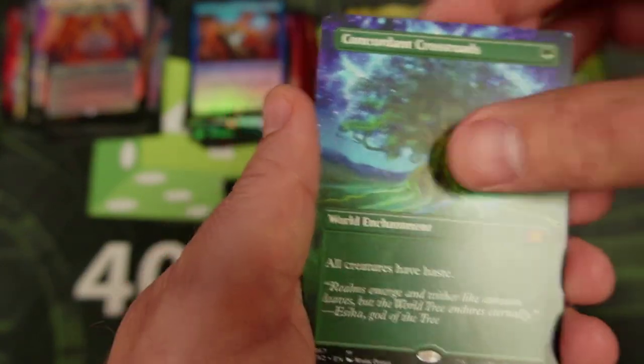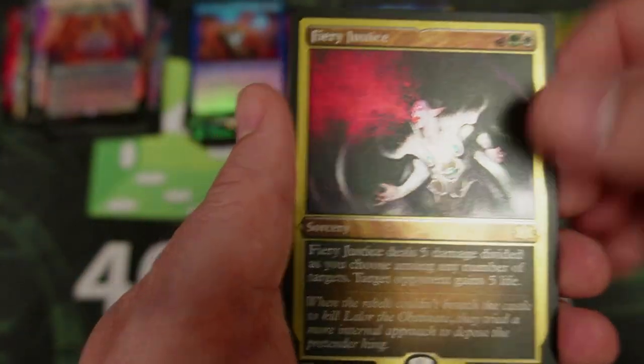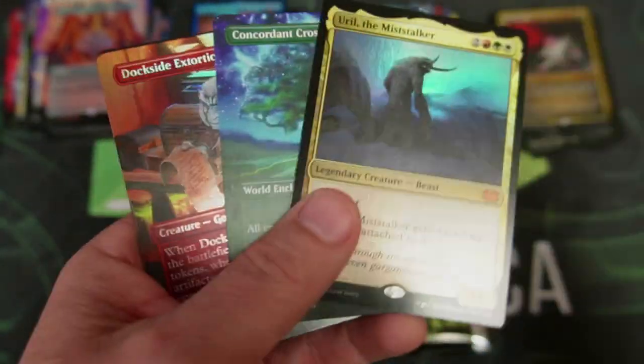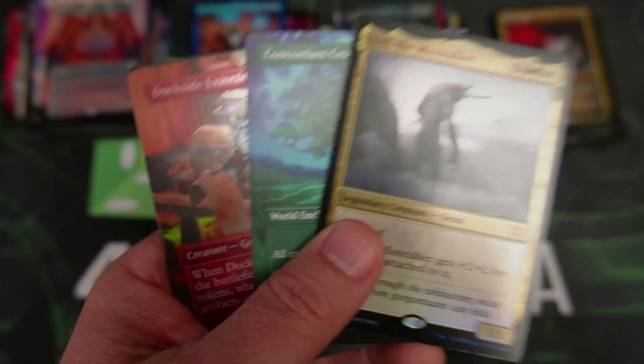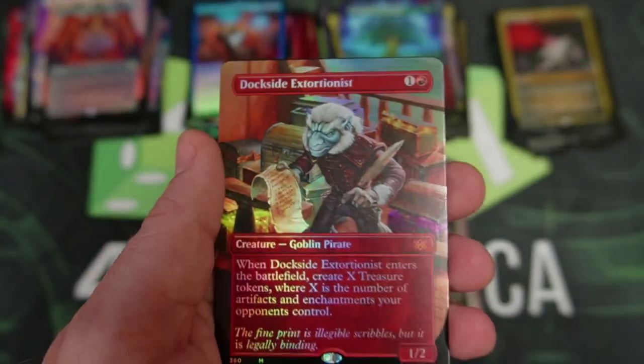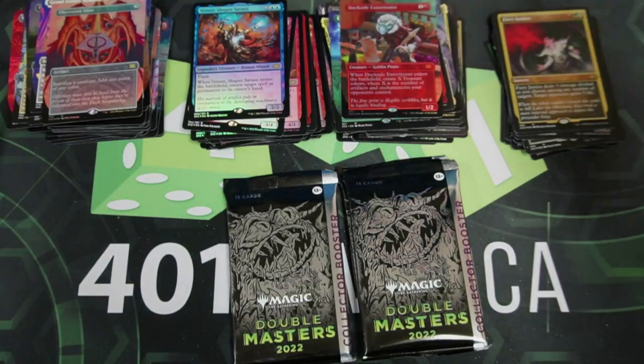And then we have the Fiery Justice. Guys, this is a three-Mythic pack so far — look at that! Three Mythics. I understand not all these are valuable, but then we get in there — Dockside, Full Art! And you're like, wow. Foil Dockside. That's crazy. What a pack that was.